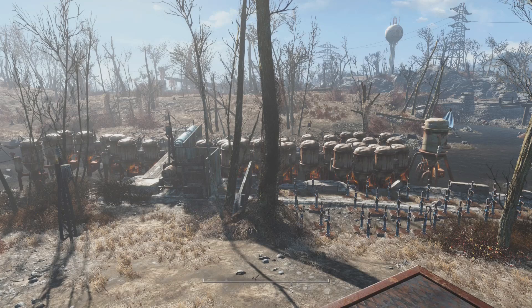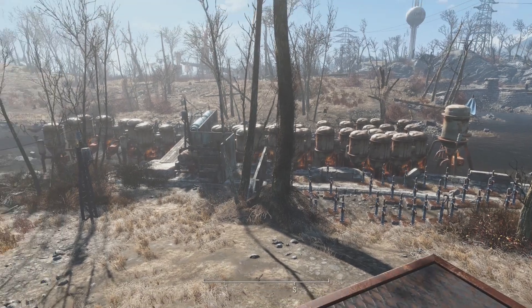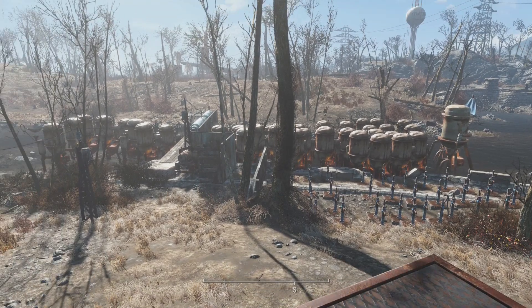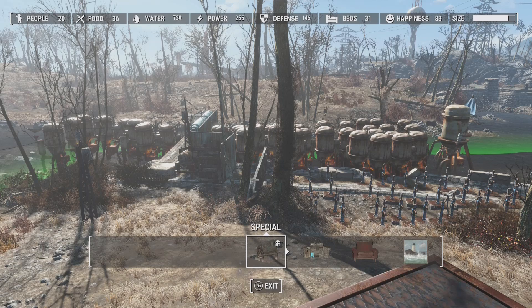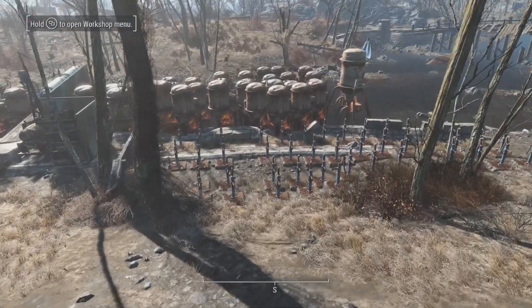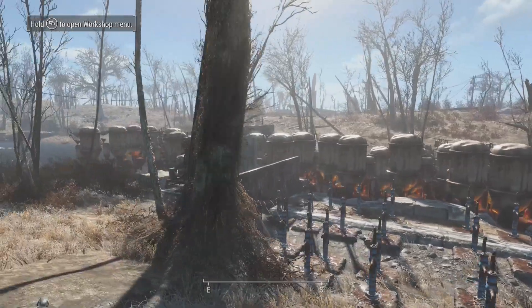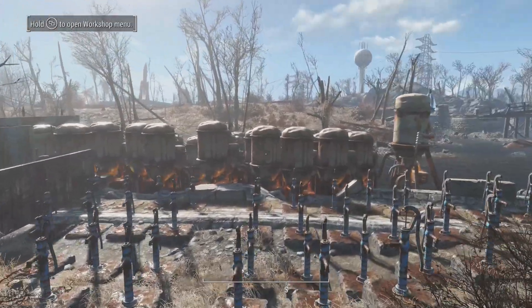So here's my main source of income — it's purified water. What you're gonna do is just build a bunch of water purifiers and water pumps, as many as you can. Hold the back button and you'll see I have the max water of 720 with the water purifiers. If you build the water pumps you can get additional water, because once you build enough water purifiers you max out at a certain point.